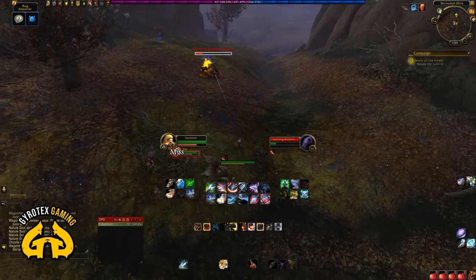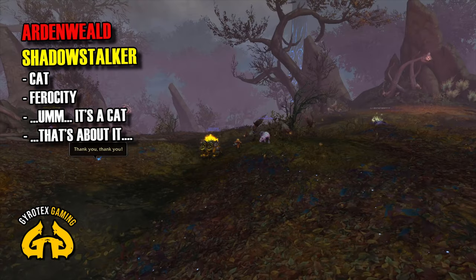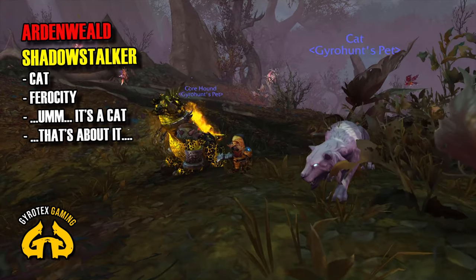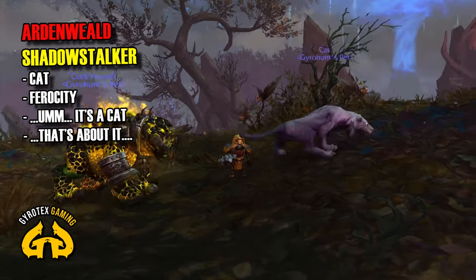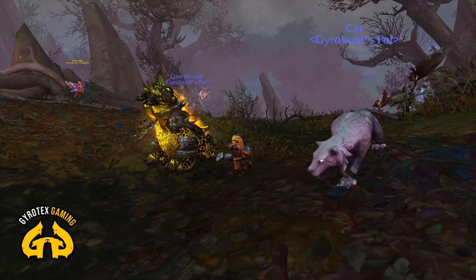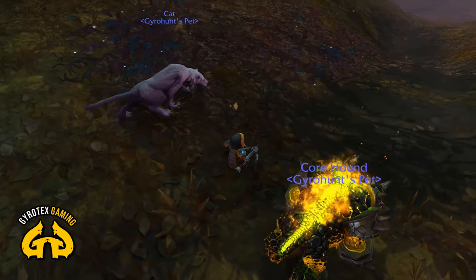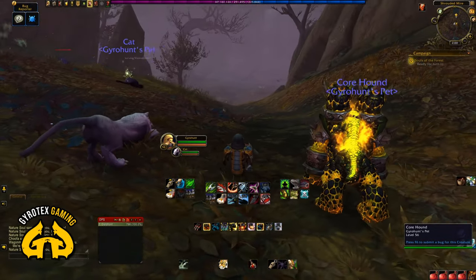Now we are off to Ardenweald. We will start with something a little bit boring, but it has to be mentioned because it's a cat. Cats are very popular in World of Warcraft — super duper popular — and they're Ferocity family. This one is an Ardenweald Shadowstalker. Shadowstalkers look like cats but do have a somewhat unique look — somewhat Shadowlands-y. I'm not an expert on every single cat family of WoW tamables, but this one did look unique, yet it still stays as a normal cat with Prowl. It's not unique enough to be exciting for me, but it still looks different.